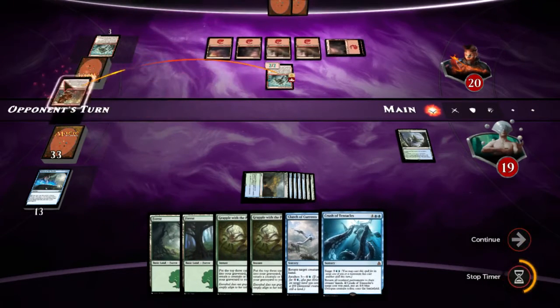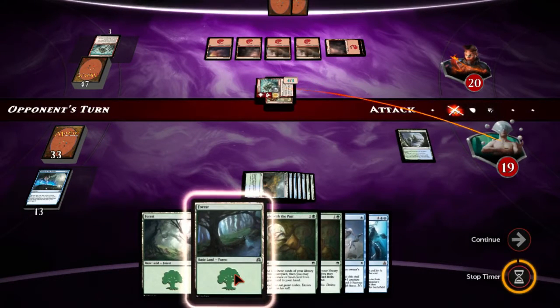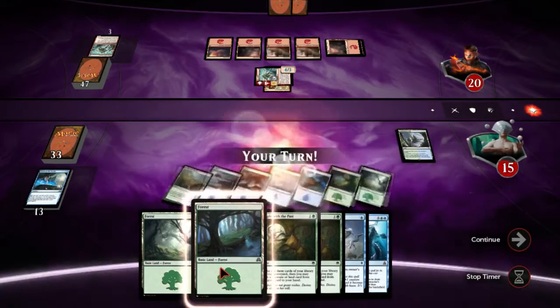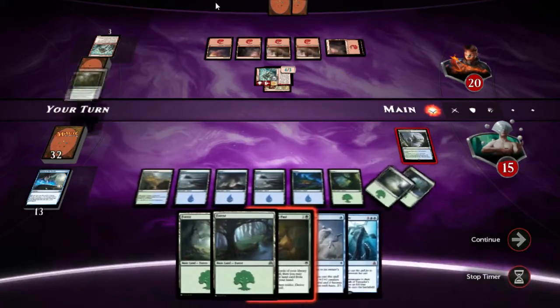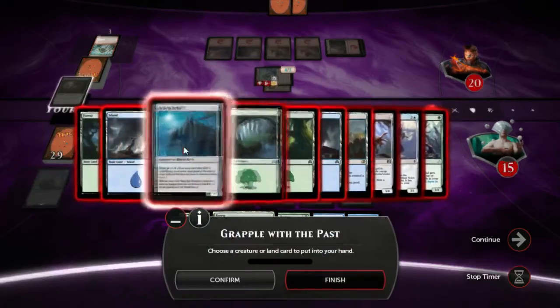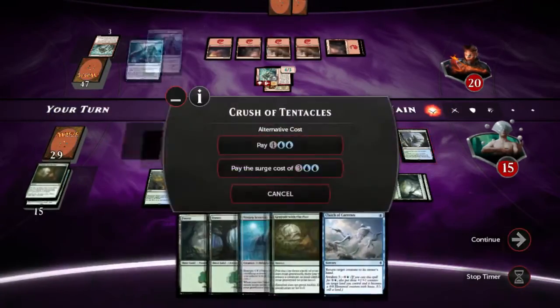There's the Infectious Bloodlust I wanted him to use. So we just take four damage and get there basically. I know this is against the computer and obviously that draw was mediocre, but you're about to see this deck doing its thing. So Grapple — Scuttler — Crush.